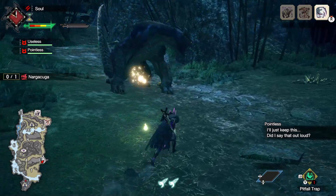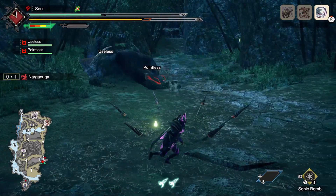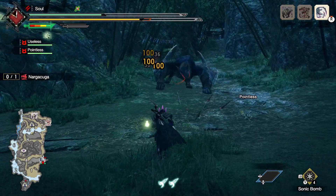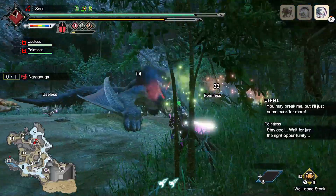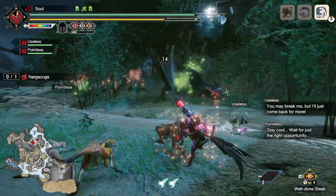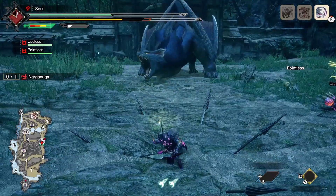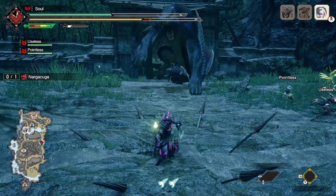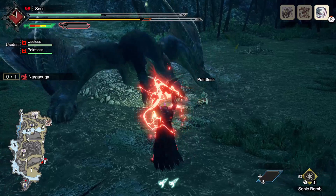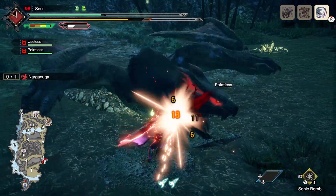Nagakuga comes in two main states. There's the regular form and the enraged form, which is denoted by the large red eyes and trails it leaves behind like some angry anime villain, and is pretty easy to recognize. While enraged, some attacks will change in speed and number, leading to lengthier combos and less time for us to fight back. However, while it's not enraged, pitfall traps are almost useless, as a lot of its attacks can break them, but while enraged, they tend to work a bit more often. This rule does not apply to shock traps; those work as intended across the board.